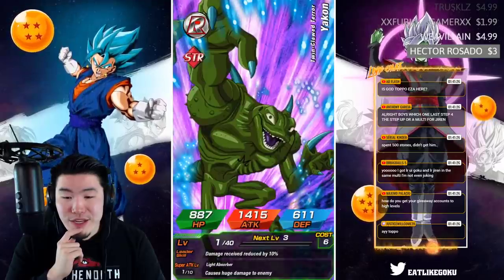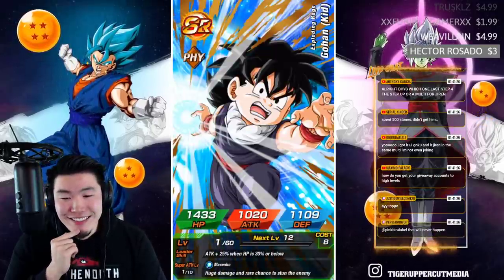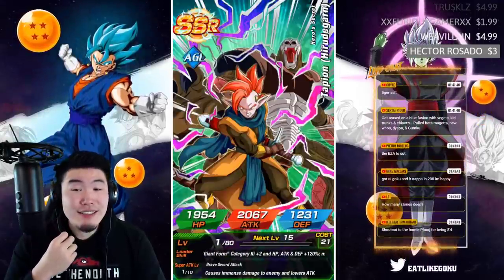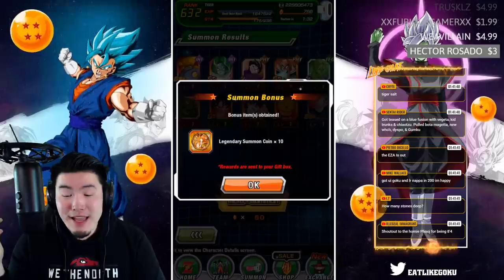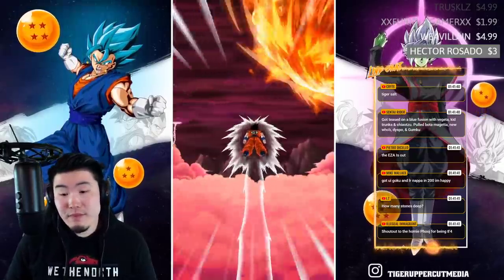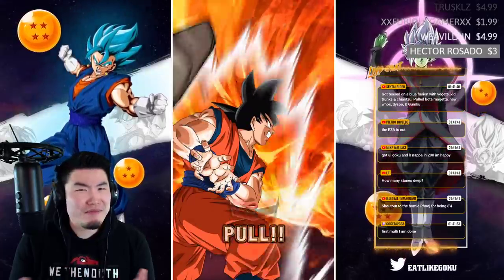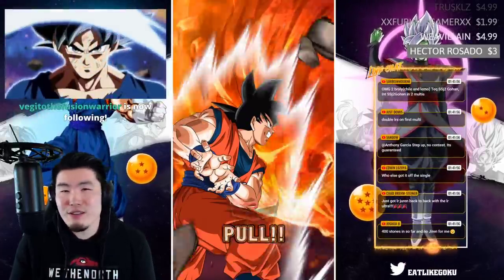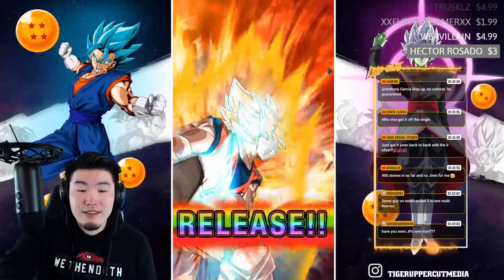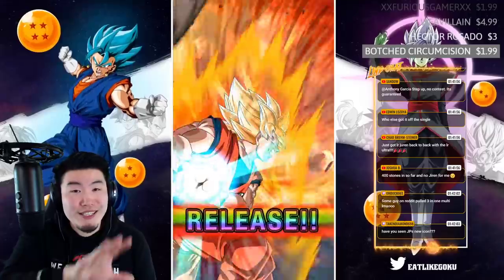Got Jiren off a single — nice. Edwin bro got Jiren four times. I just want the one man, I just want one copy — I'm not asking for much. Let's do another group summon, it's time. Pulling down, let's go together — I have seen the new Tapey icon, it's an MUI Goku holding a six-star dragon ball, it looks awesome.